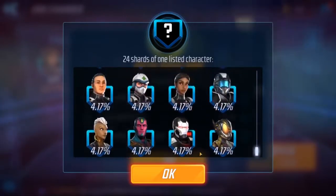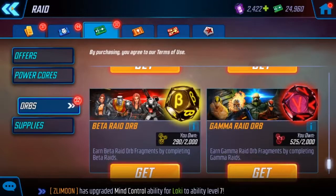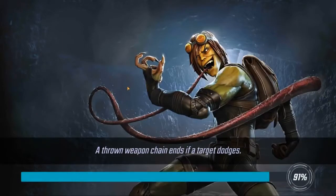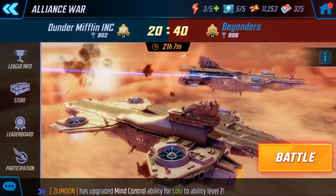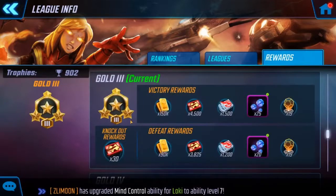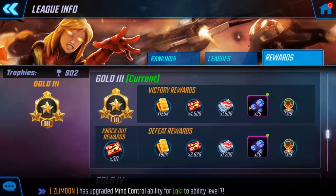You can also get different character shards depending on the raid. For alliance wars, you have 24 hours to complete it and there are different leagues — bronze, silver, gold, platinum, and diamond. Based on where you're at, the higher the league the better the rewards. If we were to win right now, we'd get 150k gold, 4,500 war credits, 1,500 elite war credits, 25 ABCs, and 15 of another resource.